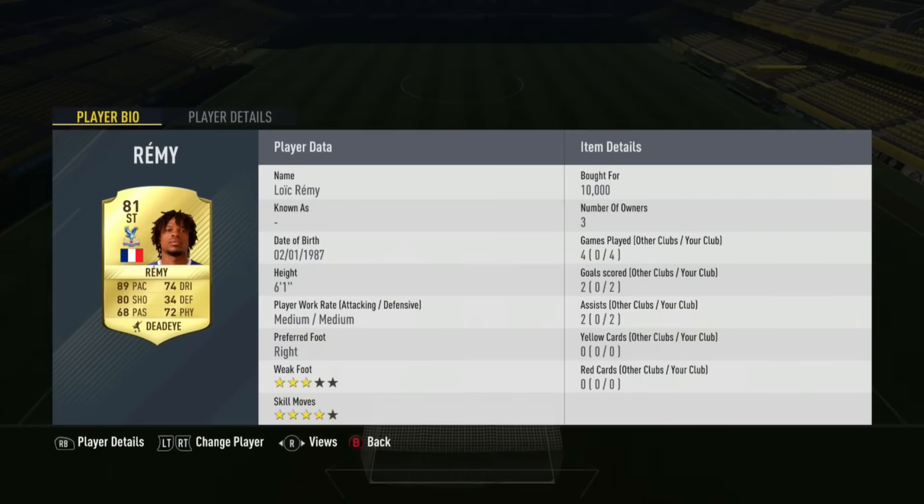The striker now is Loic Remy. Remy is really, really good in this game. He's got really decent pace and really good shooting. Four star skill moves, which I really like about him, and medium-medium work rates isn't the best, but if you do press backline and get him behind on player instructions, he's really decent. Is he worth 10,000 coins? Probably not, but he's still a really decent player in this game and I definitely recommend trying him out if you guys haven't already.